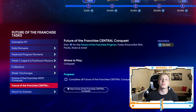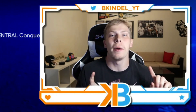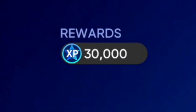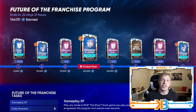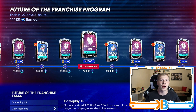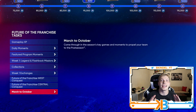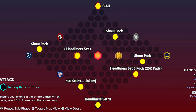We have another new conquest map to talk about today — the Future of the Franchise Central map. We got all the hidden rewards, but be sure to get your 30k XP towards the Future program so you can start earning some of these really good 95 overall cards. We got the West, we got the Central, so you know the next one's going to be the East. Expect that within the next week or so. But here are the hidden rewards for this map.